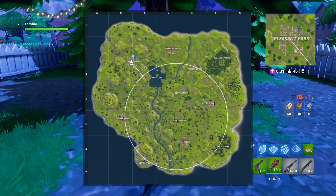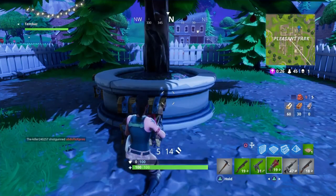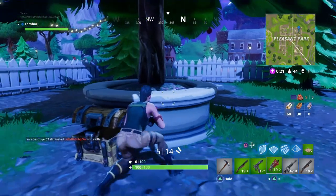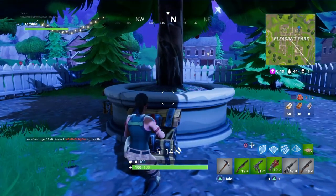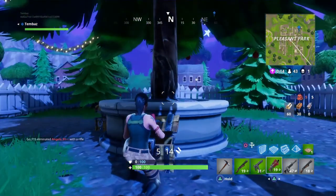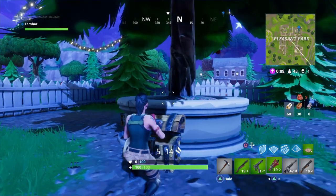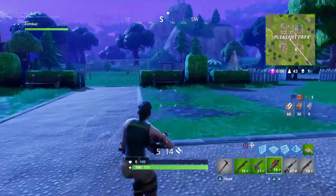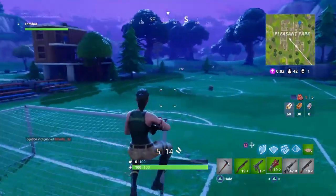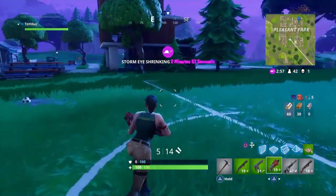These center crates exist in most areas of the map — Greasy Grove, Retail Row, Salty Springs — it's always worth going into the middle and checking them out if you've got the ability. People will go around the edges, but if you've got the nerve or a squad, it's well worth going straight into the middle. There's a football pitch here too with a nice little chest inside.